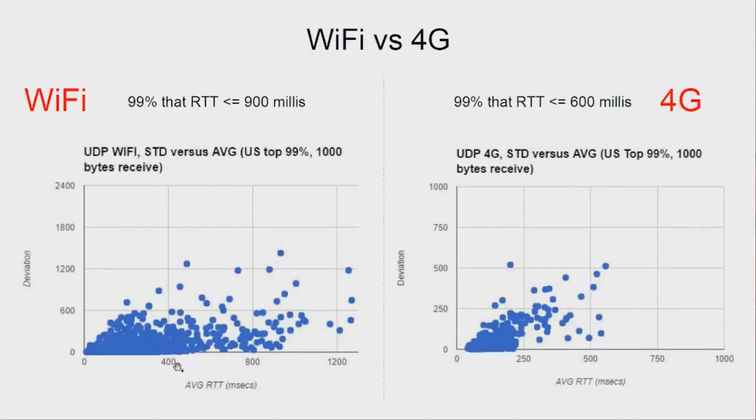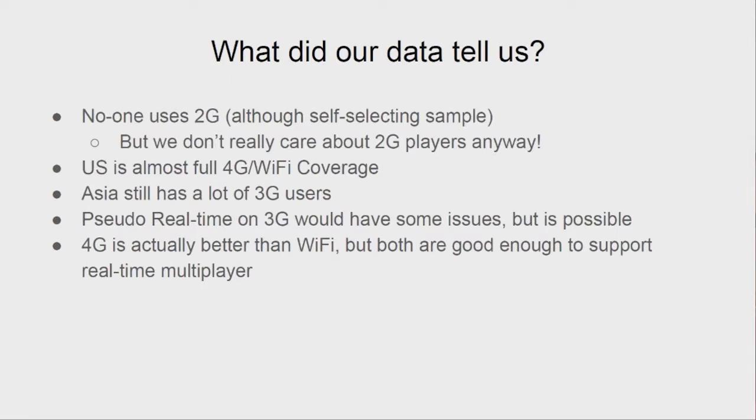So what's better, Wi-Fi or 4G? The thing with Wi-Fi is there's big variation — you could have Wi-Fi on a 2 meg or 100 meg connection — whereas 4G is generally more consistent. When you average it all out, 4G is actually better than Wi-Fi in terms of ping latency, giving more consistent performance. But actually both are probably good enough for real-time multiplayer. To summarize: no one uses 2G but it's a very self-selecting sample. The US is almost all 4G and Wi-Fi. Asia still has a lot of 3G users. For pseudo real-time, 3G is okay; but for genuine real-time multiplayer, we really need 4G or Wi-Fi, and even on some Wi-Fi networks it might not be great.